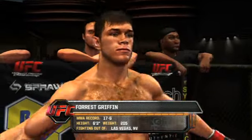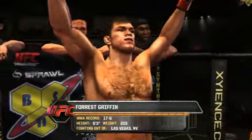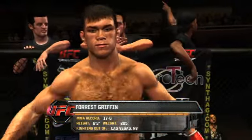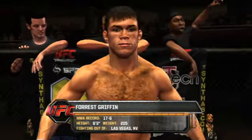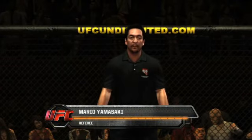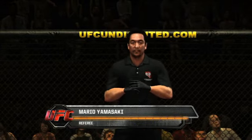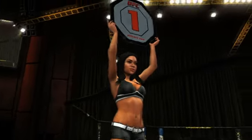Another mode we added was Event Mode, which allows you to set up events just like real pay-per-views. You can go computer AI versus computer AI and watch the event, or you can participate in as many fights as you'd like. That also hooks up to our online mode, and you can download cards for upcoming UFC events. So if you wanted to do UFC 113 or 114, you could download the card. If those fighters are in the game, those matches will appear on the cards. You can choose to play them or have the AI play them. We then tally the results and report them back so they can appear on a broadcast or on our website.